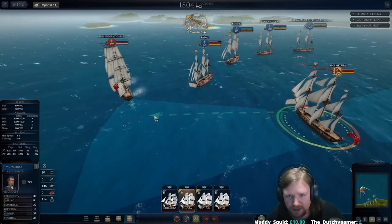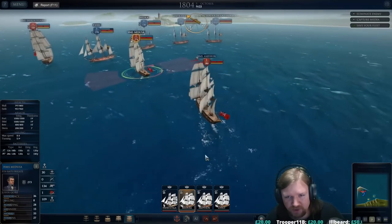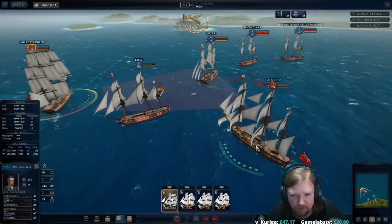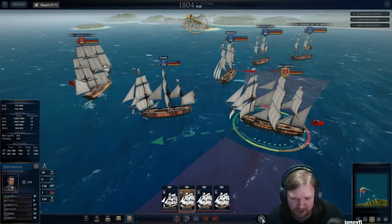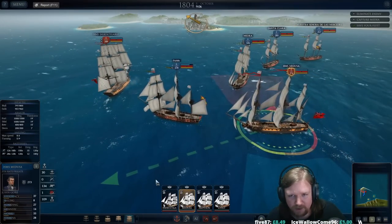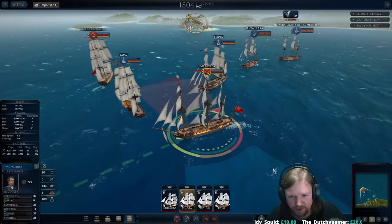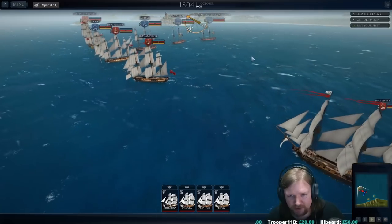We're going to turn the AI off on some ships. Unfortunately we're sailing them into a really bad position, so let's sail straight between them. As long as we stay ahead of them we'll have the wind on our side. I'm going to try and disable them if we can — chain shot is the wrong type for that right now. We're firing a couple of shots at the Medea — we'd very much like to take the Medea out if we can.